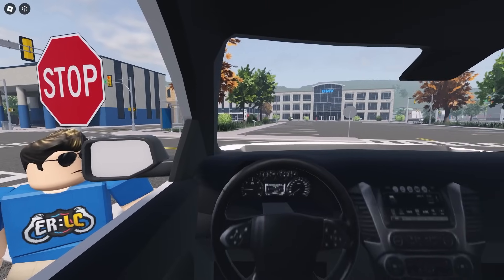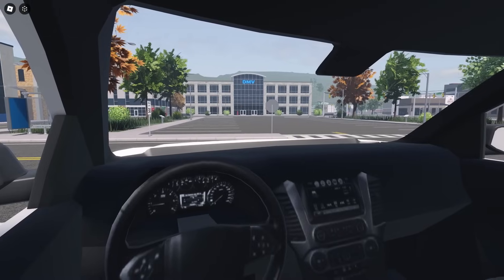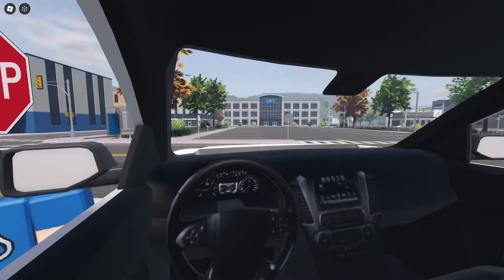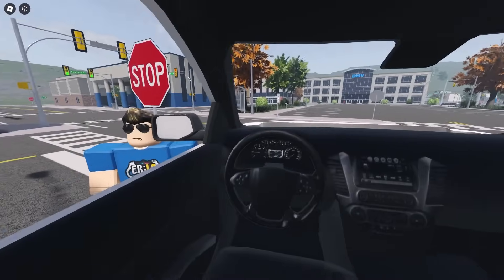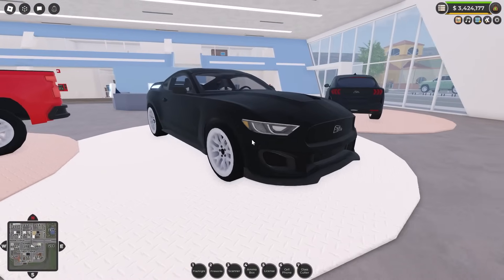Wouldn't it be cool if you could go in first person and drive around the map like this? You could look behind yourself when you're reversing — that would be so cool. Now heading inside, we'll check out the fictionalized Mustang.